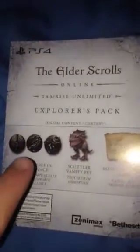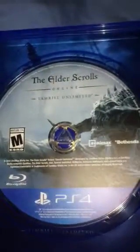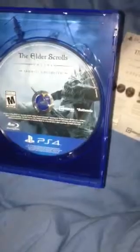There's the thing for the bonus content if you want to see it. Now, these are the different symbols for the different alliances. Here is the disc itself — it has Molag Bal on the front. If you got the Imperial Edition, you got a statue of Molag Bal that looked just like this.